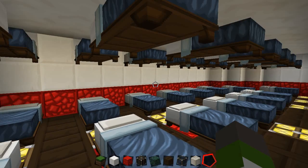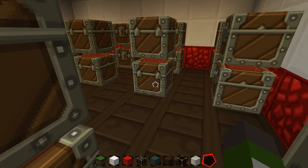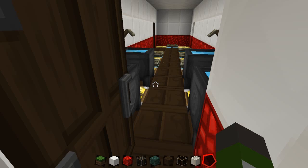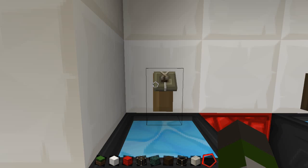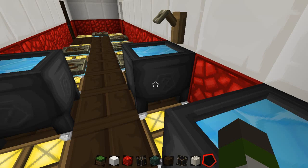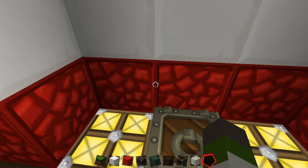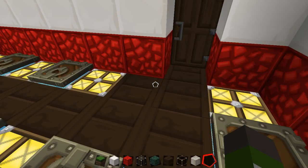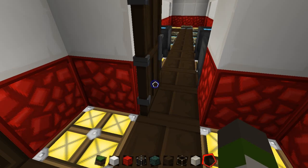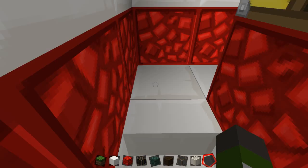Coming up here, this is the barracks — lots of bunk beds. Through here is the locker room with loads of single chests. Then you've got four sinks and six toilets. Through here are the baths — a whole bunch of baths, because the crews need to be clean and hygienic. Everything's in the same place: when it's time to sleep, they've got their lockers handy, bathing and toilet facilities right there.